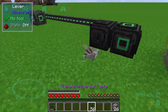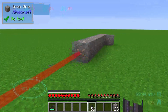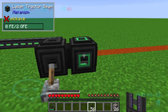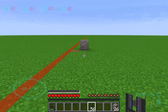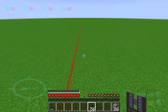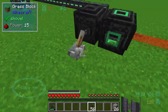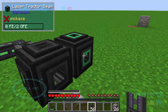I will place some iron ore here, and you can see what happens — the laser tractor beam will pull in the iron ore and collect it. The laser is going straight ahead a long way. This is a form of farming items with the laser tractor beam. Thanks for watching, bye!